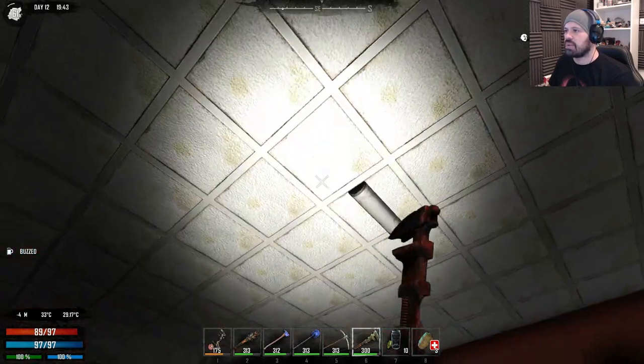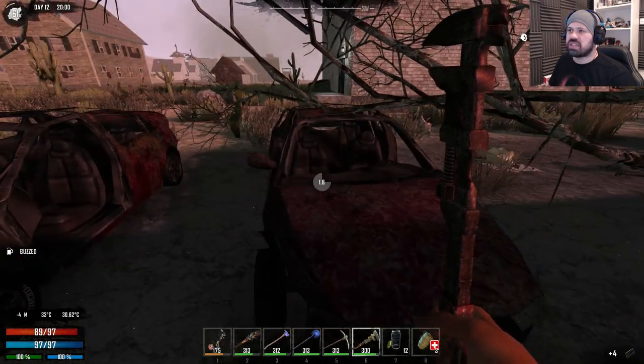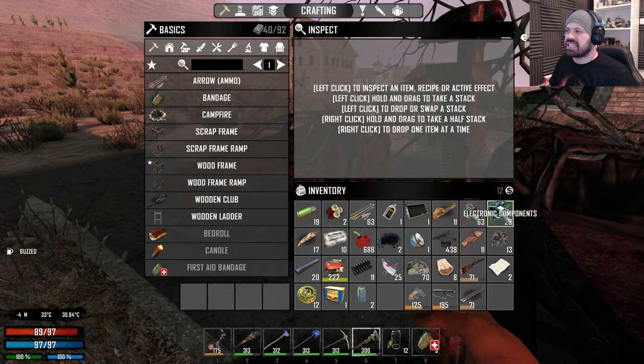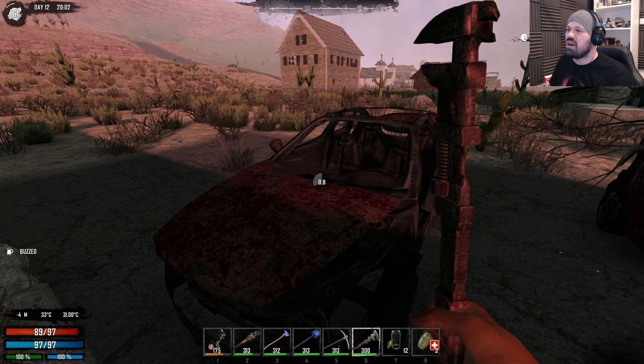Let's do a quick loot here for all the cars. I don't think we've looted any of them really. Look at this — just a couple of lights we have in there. 63, 29. So we're not getting as many electrical components now.